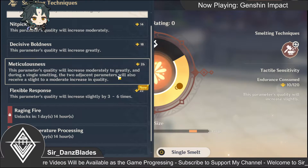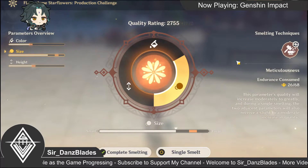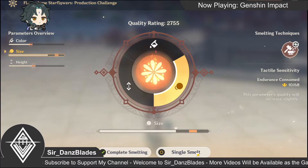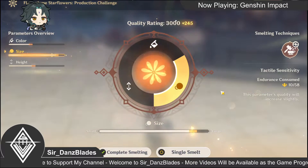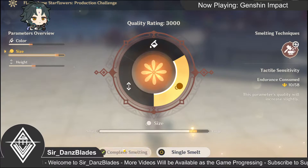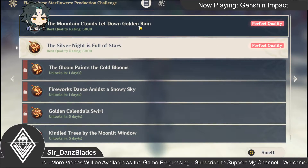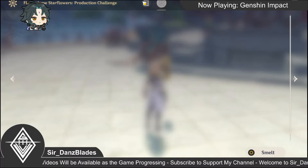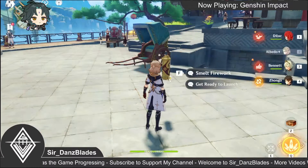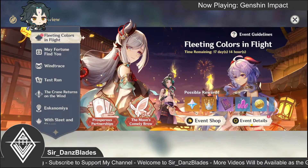Let's do this twice. Nice! We have 3000 — perfect quality! Alright, we got one with perfect quality. That's it, it's enough — we have all in perfect quality.